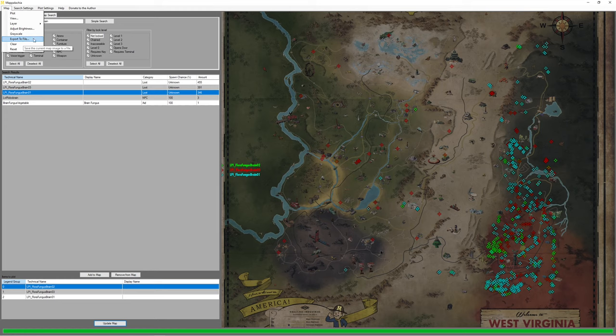Then we have 'Export to File', which allows you to save your map with all your selections as a high-resolution image like JPEG — which is amazing. 'Clear' of course wipes the map, and 'Reset' resets every change you did including brightness, but we won't be resetting it at this moment.